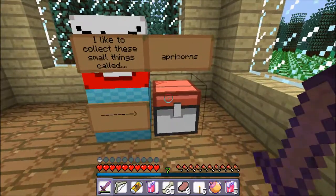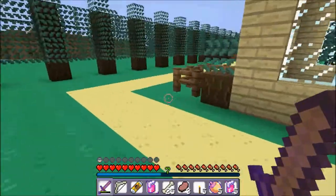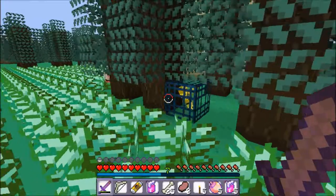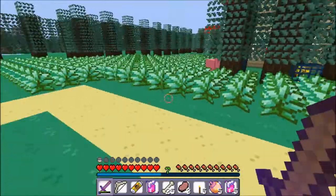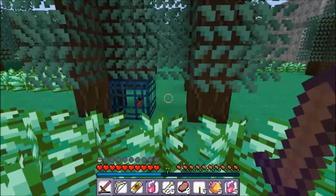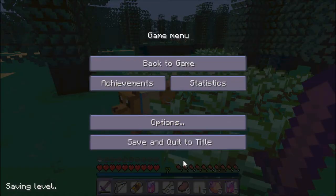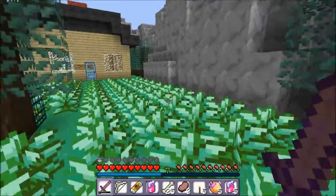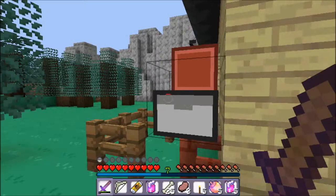I like to collect these small things called apricorns. Don't mind if I do. Okay, let's continue on. Is that a zombie spawner? Am I supposed to be on peaceful mode? I don't think I'm supposed to be on peaceful mode, so let me just change that right now to normal mode. I'm starting to lag a little bit, but it's fine now. That's a spider spawner. And this is a chest with an iron ingot in it.